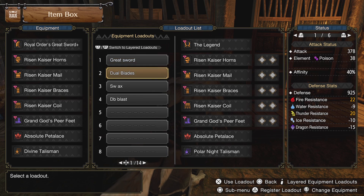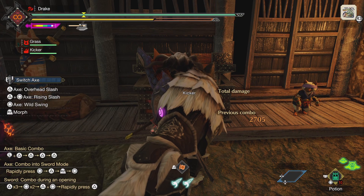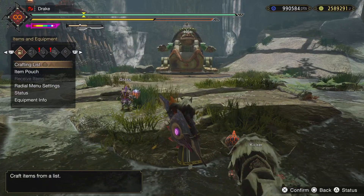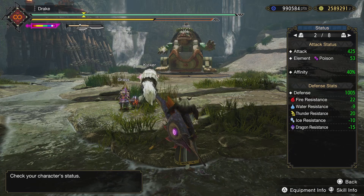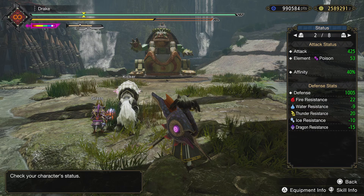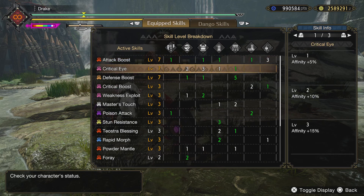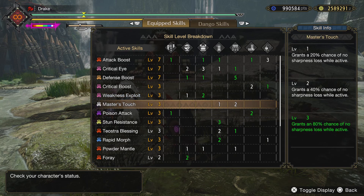We'll check out a Switch Axe build next, which I really like — the Camellios Switch Axe. It's got a little more damage: 425 attack with 40% affinity. That's where the latent power really helps. This is a little different, but the same level 7 attack boost, crit high, defense boost, crit boost max, and weakness exploit max. Master's Touch is on the armor — that's really good.